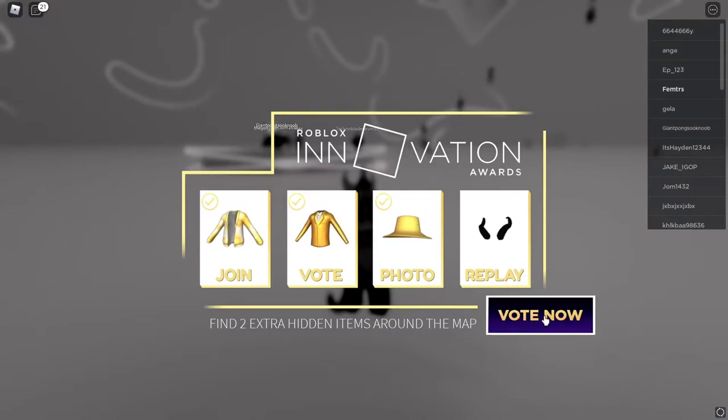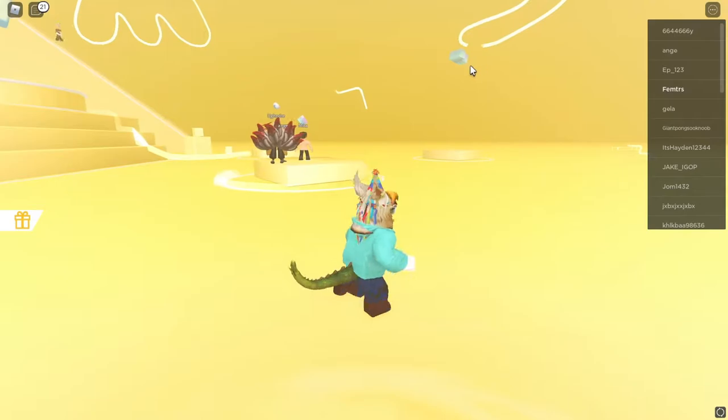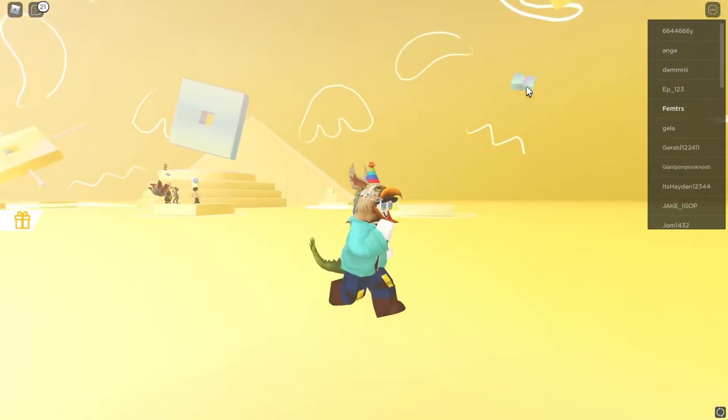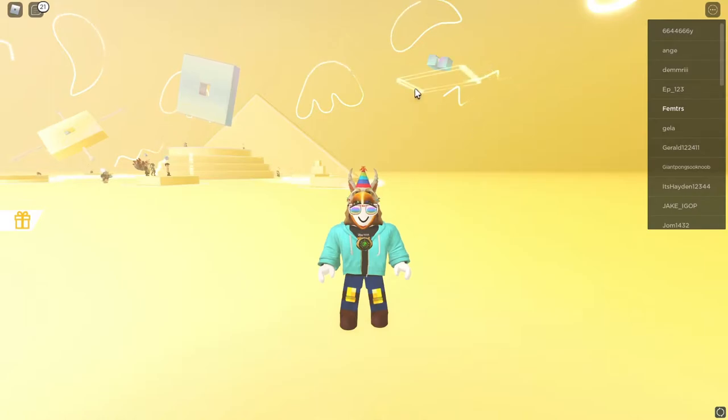There are two hidden extra items on the map. What you want to do is collect these shards for the Roblox logo, which I will speed-run real quick. This may take a while because of the lines taking a long time to come back down.